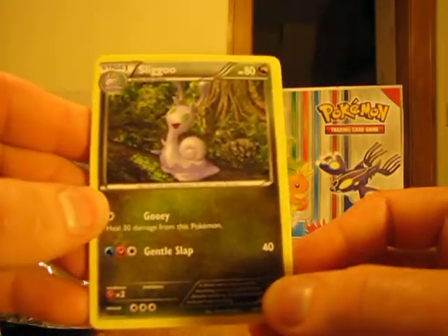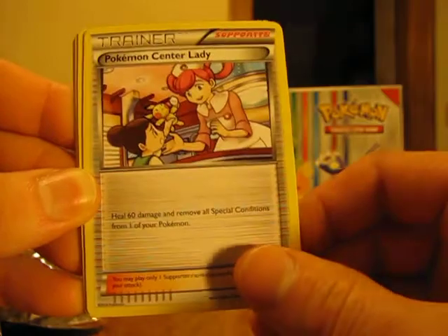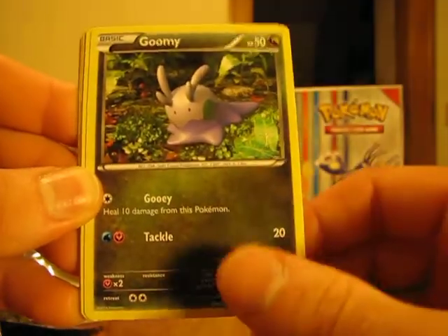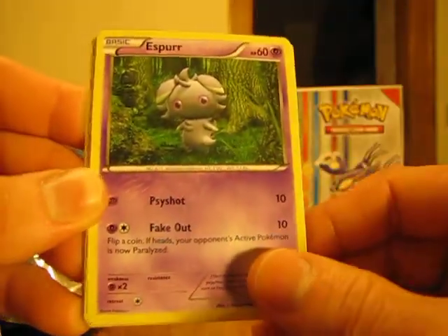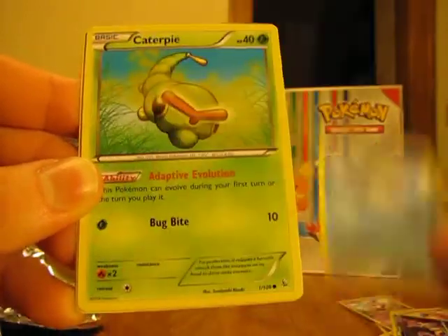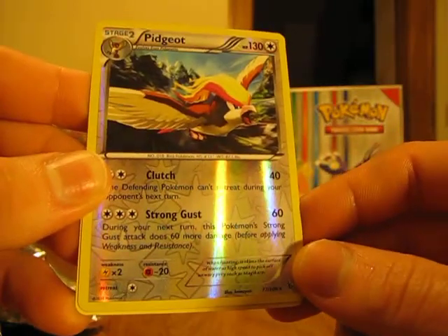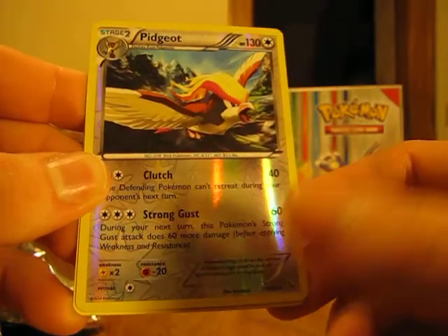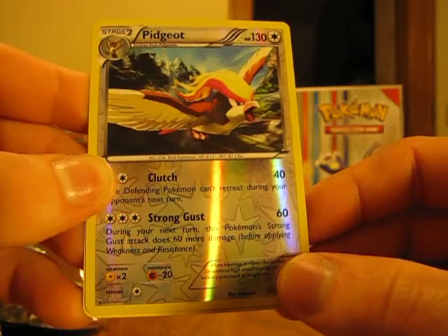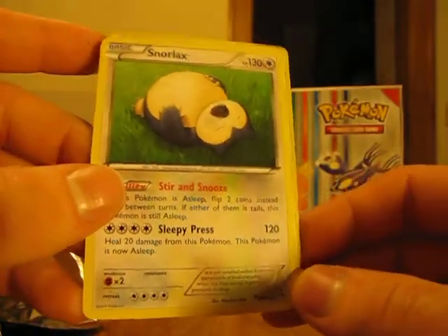We start off with a Slugma, Rapidash, Trainer Pokémon Center Lady, Goomy, Espurr, Binacle, Spheal, Caterpie, Breloom, Pidgeot — and that's a Rare card. It's always nice to have your Reverse Holo as a Rare. The Rare in this pack is a Snorlax Non-Holo.